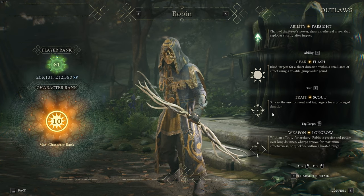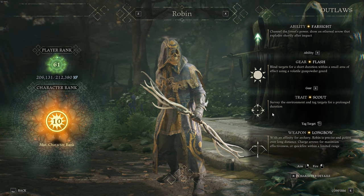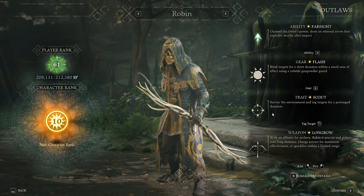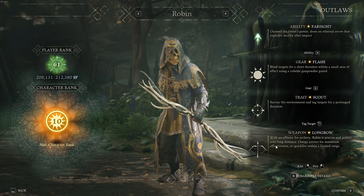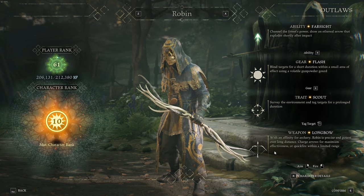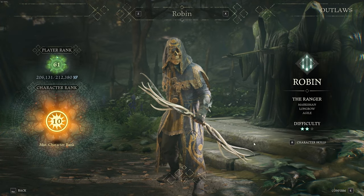Moving on to the trait available to us — this one basically increases the time a player is tagged when tagged by Robin. It increases the time you see the player through walls. It's not really that big of a deal; the increase isn't that big, but it is decent.